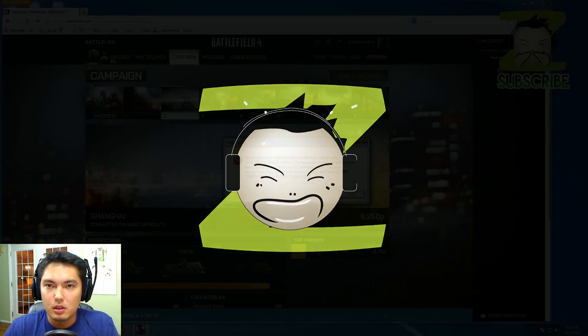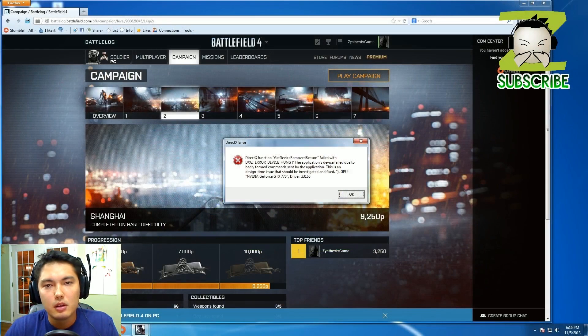Basically what it looks like is this. If you've gotten it, it will piss you off. It says: DirectX function, get device removed reason, failed for DirectX GI error, device hung. And then at the bottom it will tell you what kind of video card you have as well as the driver that you have installed.